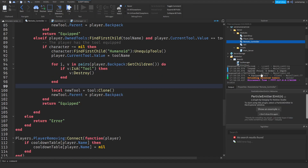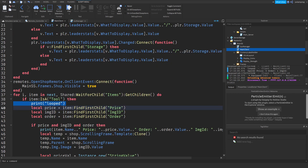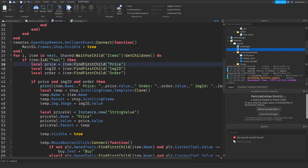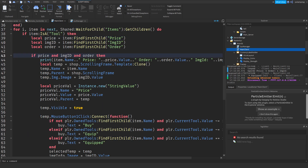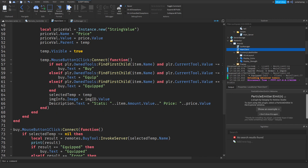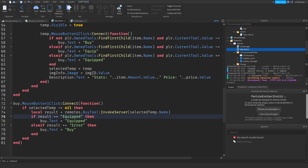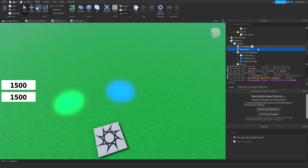Now I'm going to delete all of the print statements we have, which were for debugging. So I'm just going to delete all of those prints. And that's pretty much it — delete this too and this too. And now we're going to be working on the backpack shop.